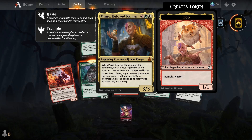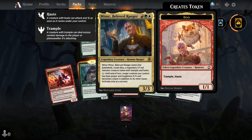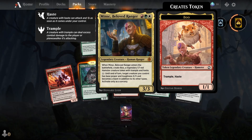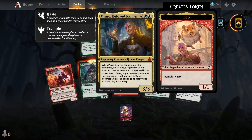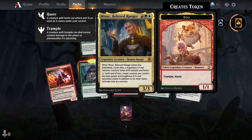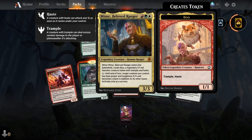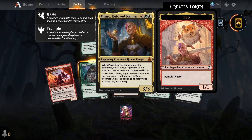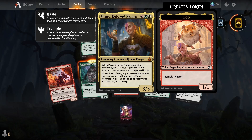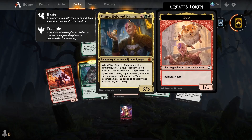Minsk, Beloved Ranger. Legendary creature — Human Ranger. When Minsk, Beloved Ranger enters the battlefield, create Boo, a legendary 1/1 red hamster creature token with trample and haste. Until end of turn, target creature you control has base power and toughness X/X and becomes a giant in addition to its other types. Activate only as a sorcery. He needs three different lands: red, green, and white.